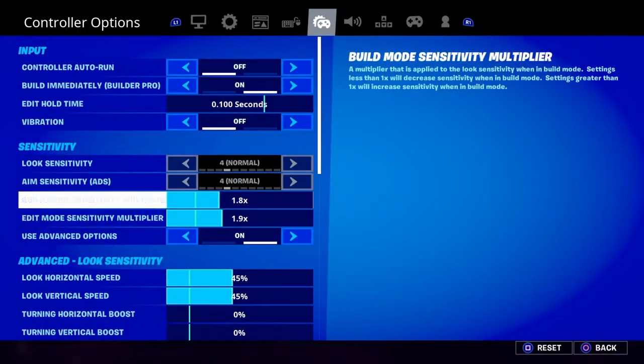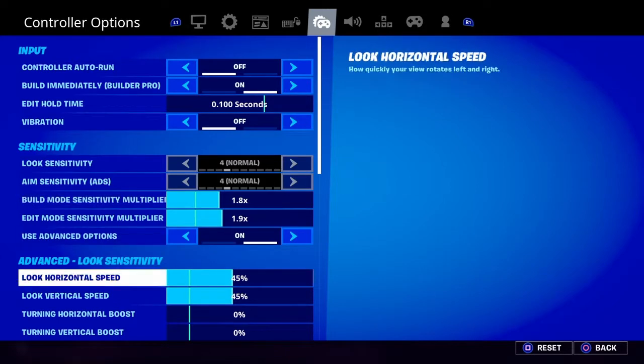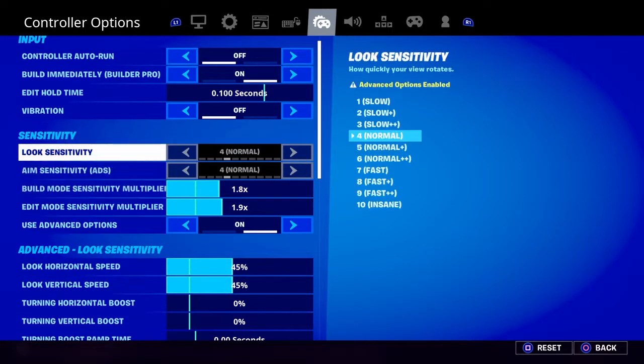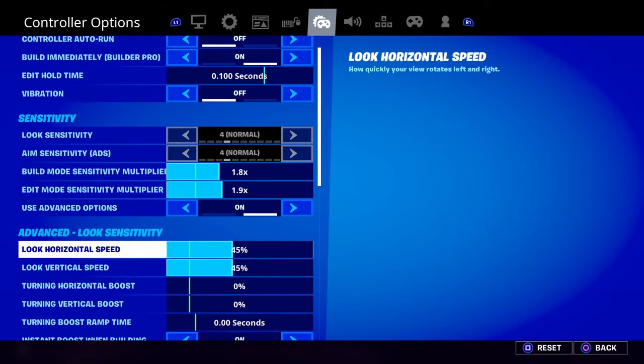So for smooth sensitivity it's 1.8 and 1.9 — that's really good for me. Under course advanced options, horizontal speed and all that, you still gotta have fast speed so you can hit nasty clips.